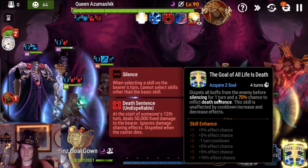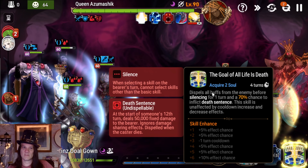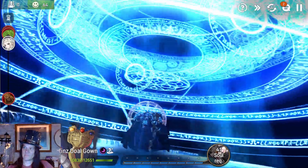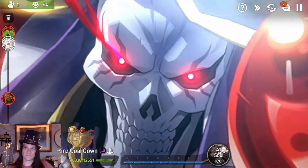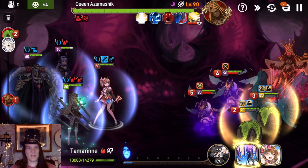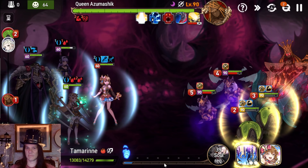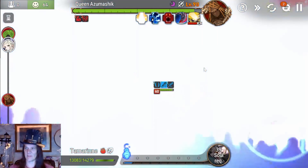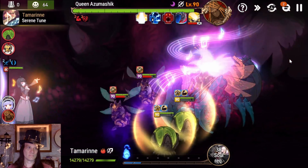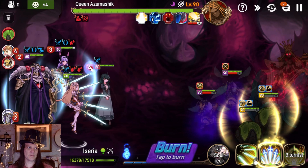Aynes's S3 cannot inflict death sentence — you'll notice the Queen is immune to death sentence, but what the Queen is not immune to is 'dispels all debuffs on the enemy.' This team is so loaded with strips it makes it pretty stable even when 15% proc happens. We reset our Tam again.